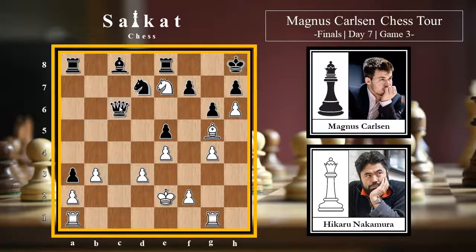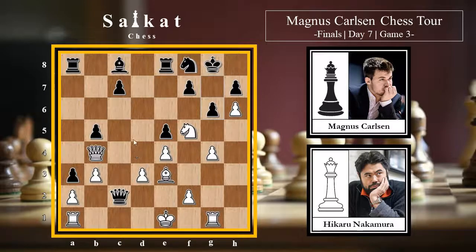After Qxc6, Nxc6, white is better with two extra pawns - very good for white. But after Ne7+ instead of King h8, black can go Rxe7, Qxe7 with the threat of Qf6 and Qg7 checkmate. But simply Ne6 defends the g7 square, and now it's going to be very bad for white because the queen becomes very active on c3. That's Carlsen's defensive idea.